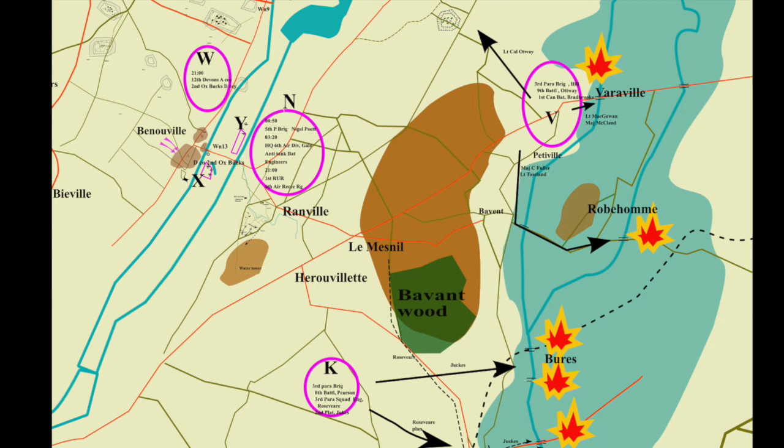The basic mission for the British-Canadian Airborne was to secure the left or eastern flank of the invasion. To do that, they had several targets to hit. Five bridges on the River Dive, seven miles east of the landings, were to be destroyed. A gun battery at Merville, five miles from Sword Beach, had to be taken out, and the bridges at Beneville and Ronville were to be captured intact. The Airborne were to be reinforced by the commandos landing on Sword Beach, who were to hold the ridge nearby.